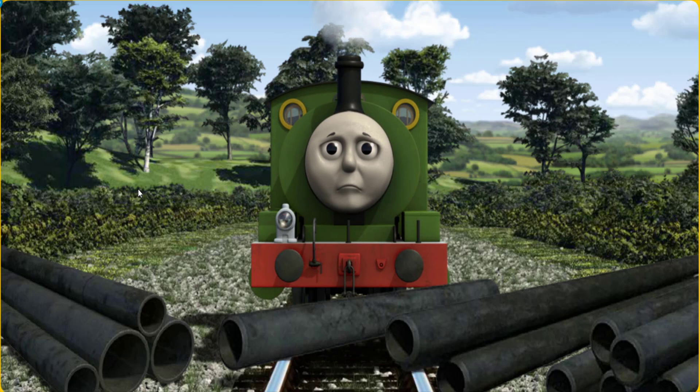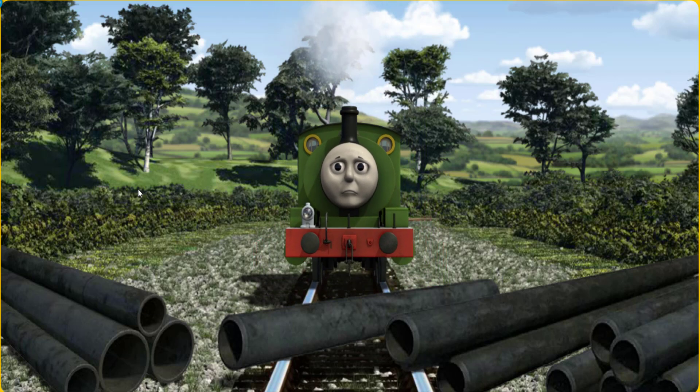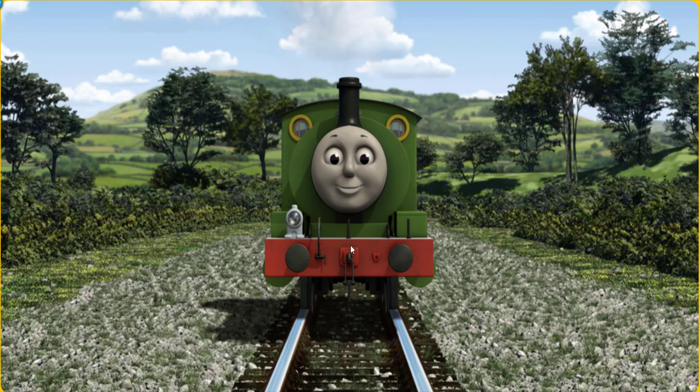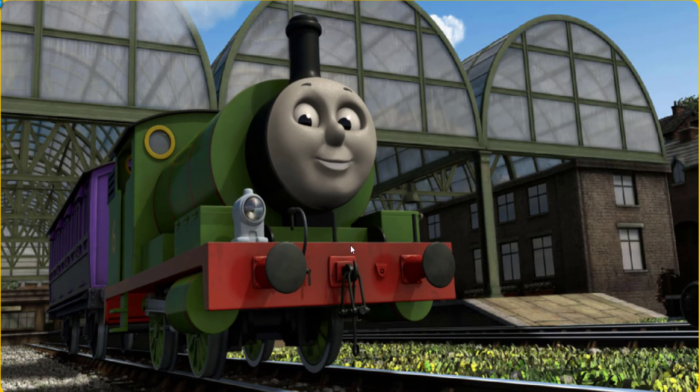Percy was on the wrong track. He needed to go a different way. Show Percy the track that goes nearest to the wall. Full steam ahead! Percy puffed proudly into Knapford Station. With your help, he was a really useful engine.